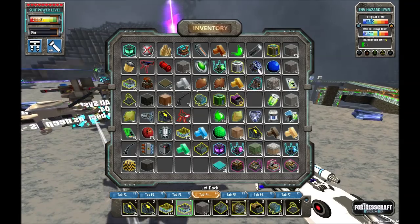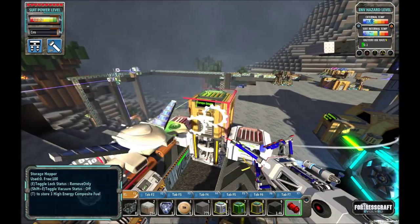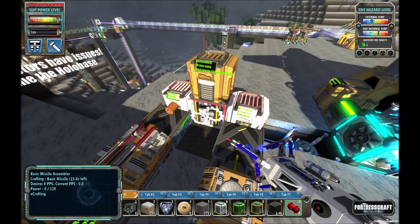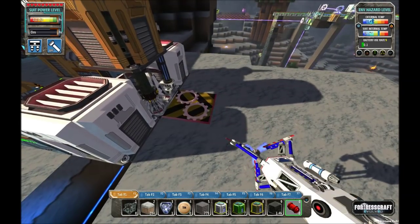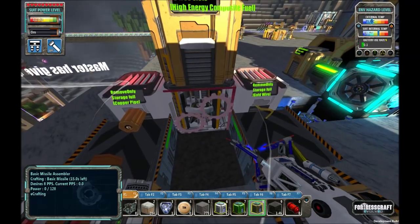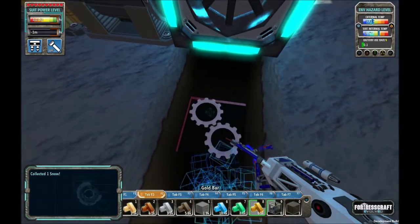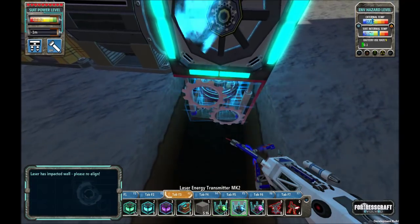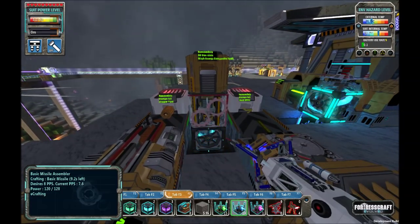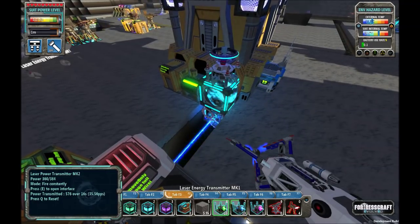Let's just get three high-energy composite fuels for now — manual for now, automated maybe later, depending on how badly we need missiles. This thing is running. Desire is eight power. So now we know it requires eight power per second, which means we should be plenty with this guy. In fairness, I could probably do this with a tier one laser — because tier ones can do ten — so this could really be done with tier one. No sense in wasting it.